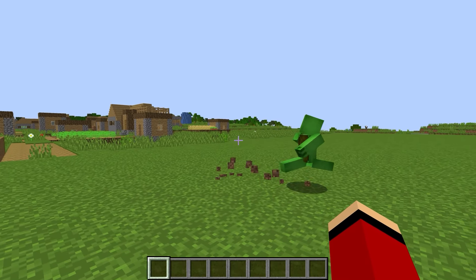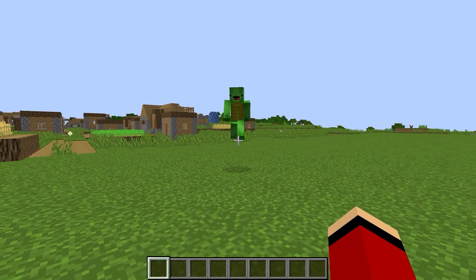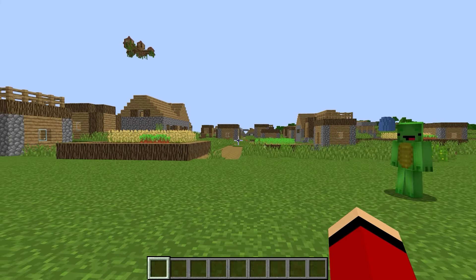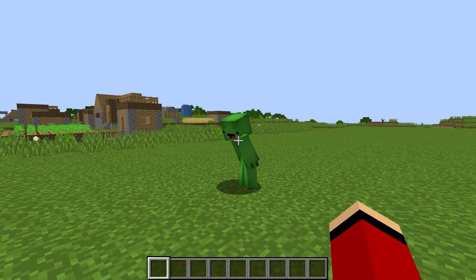Mikey, it'll be fine. The giant Enderman won't arrive until tonight. We have time to set up security. We need to get ready quickly! All right, Mikey. First, we need to keep the Enderman from getting into the village. Let's build a wall. Good idea! Leave it to me!